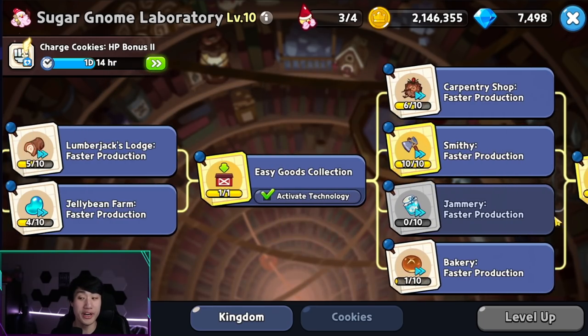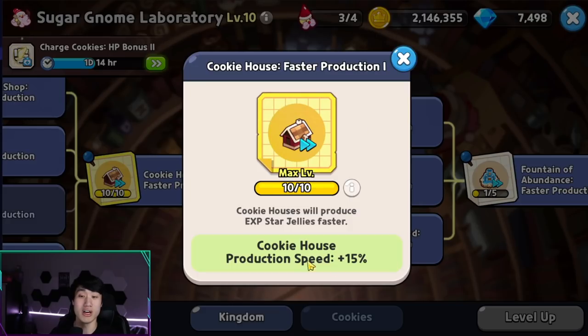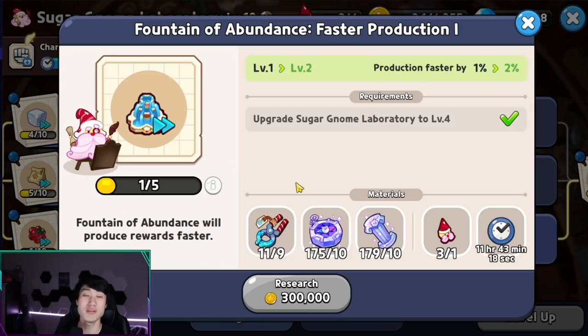Starting with faster production — this is something I've talked about before, but you need to focus on it to store more EXP star jellies, especially while you're sleeping. Because they increased the hold duration of cookie houses, increasing production speed means more stored for you while you're away at work, school, or sleeping. On top of that, the fountain of abundance faster production speed — now boosted further by the statue of heroic radiance — lets you farm EXP star jellies, regular rewards, and radiant shards to upgrade the statue and get extra slots for the hall of ancient heroes.